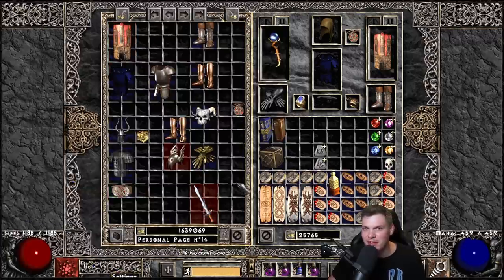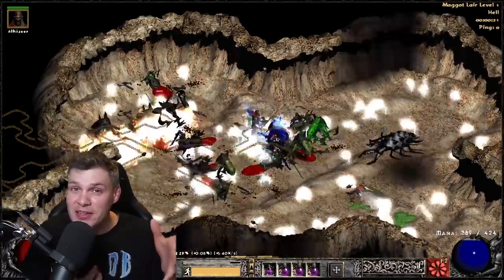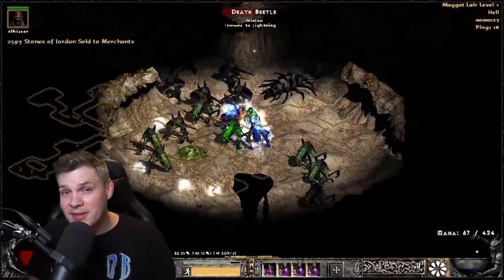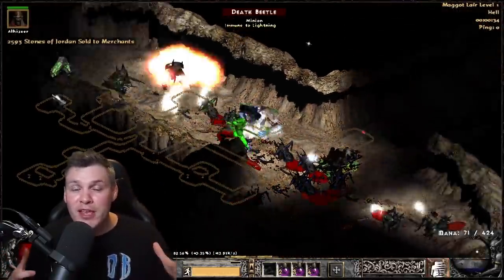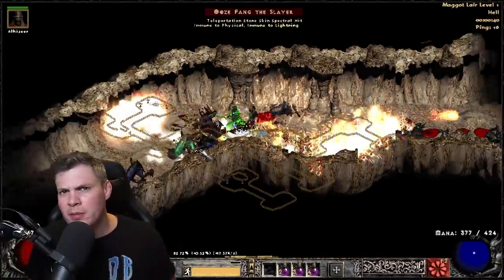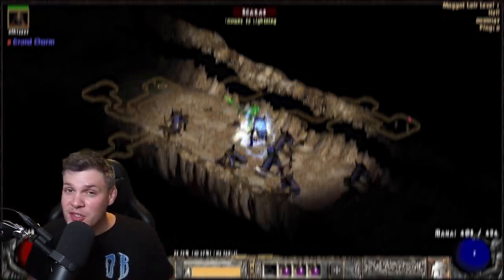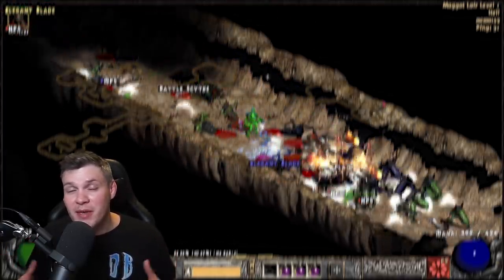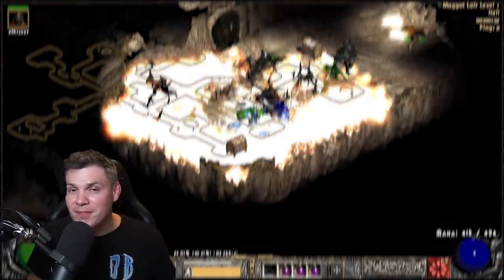Well guys, that wraps up today's video. I hope you enjoyed it. For me, honestly, the biggest highlight was the ethereal Guardian Angel with the Indestructible mod - I can now up it and use it on my Smiter. Hopefully we can puzzle-box it and put some Ums in it for more all-res. And of course the three open socket G-Face is a pretty solid combination for a Smiter, even though it's been nerfed a little in Project Diablo 2. Let me know in the comments what your favorite corruption was. If you could throw a like on this video, share it, and consider subscribing if you're new - I post weekly content and stream twice a week on Twitch. Hope you have a fan-freaking-tastic day and I'll catch you on my next video or live stream. Peace out!